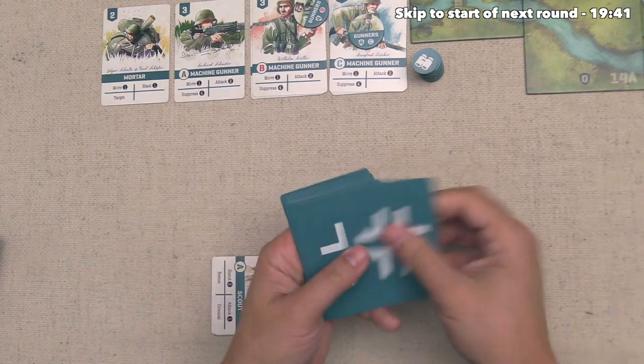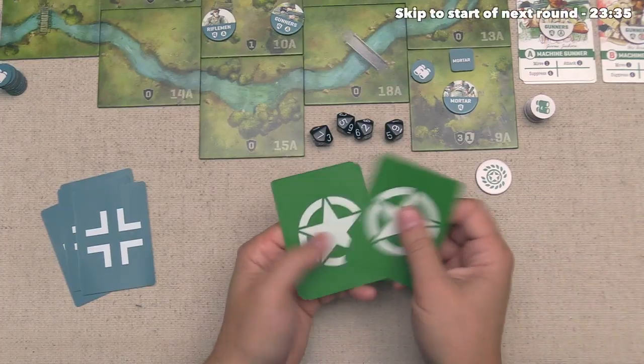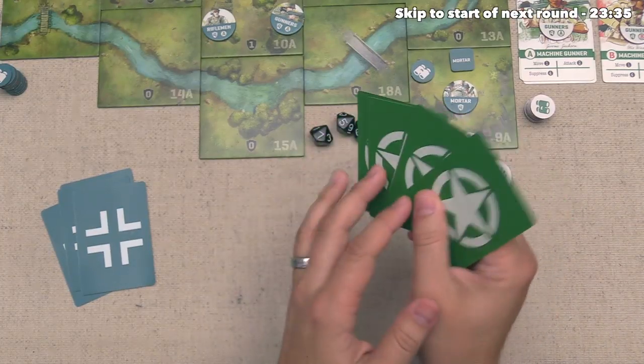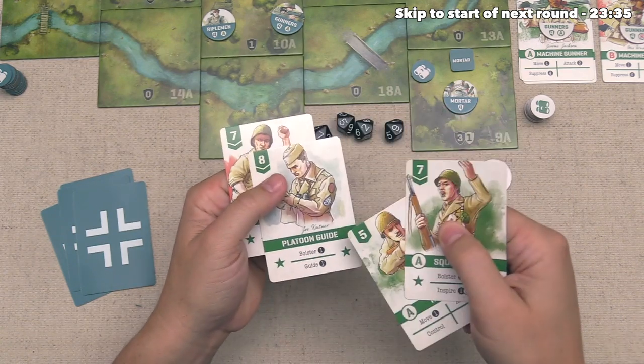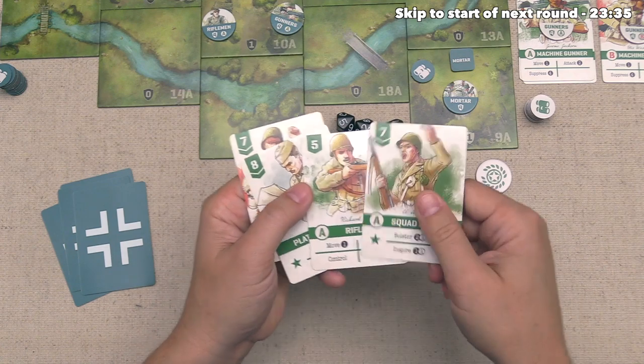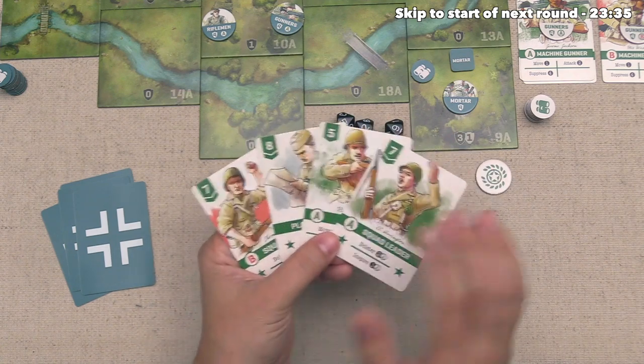We've finished out the round, so both sides draw four cards. We have exactly four cards: Squad Leader B, Platoon Guide, Rifleman A, and Squad Leader A. That's a lot of possibilities for pretty good turns — we could do a similar blitz turn to what we did a few rounds ago.